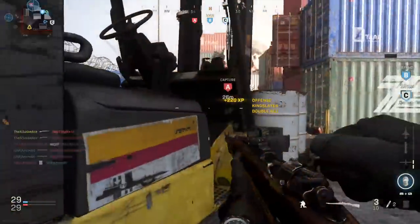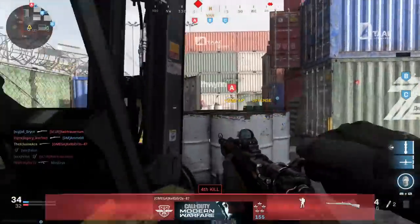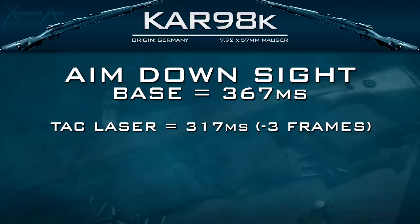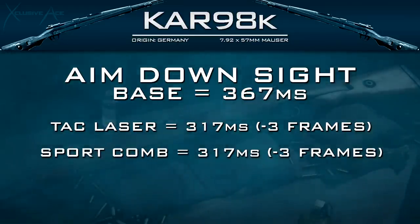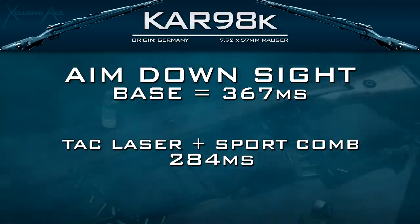Now for attachments, I really want to focus on those that help with aim down sight time, since it's such an important stat with this weapon. Our base ADS time is 367 milliseconds. The Tac Laser cuts this down to 317 milliseconds — three frames faster at 60 fps — a very noticeable boost. The F-TAC Sport Comb in the stock section has the exact same impact, also cutting it by three frames. The Stippled Grip only cuts it by one frame and its other benefit — sprint out time — is essentially irrelevant for this gun. The minimum ADS time achievable is 284 milliseconds by stacking the Tac Laser and the Sport Comb; adding the Stippled Grip has no additional impact.